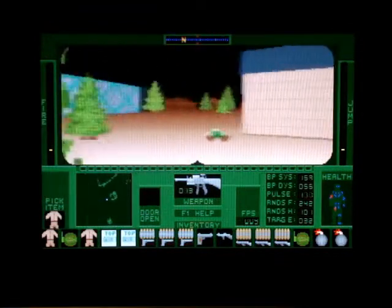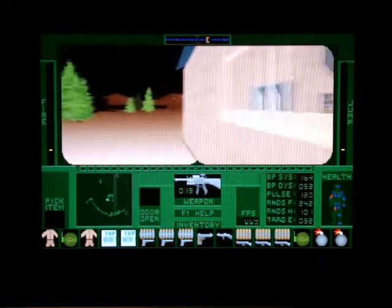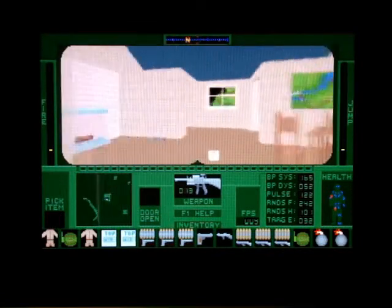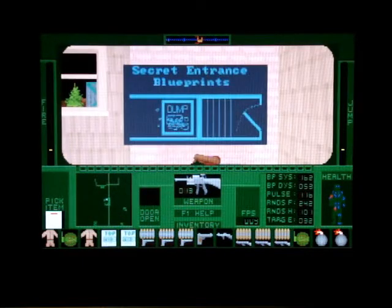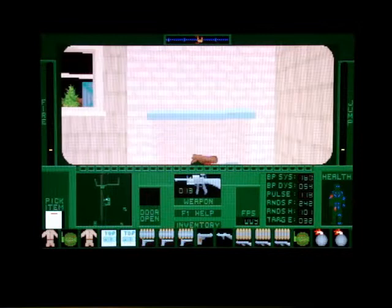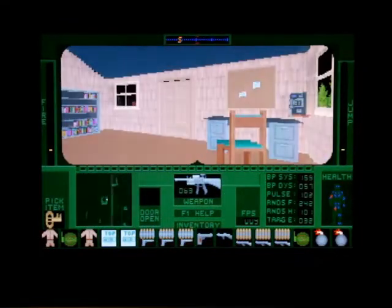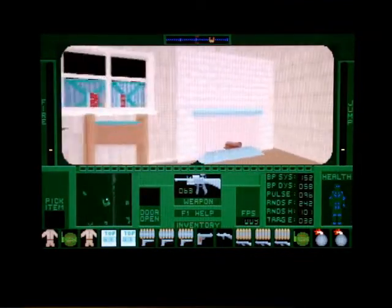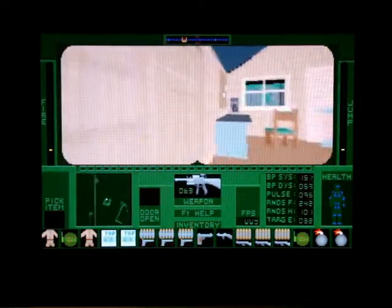Another neat thing: I got wounded again and you can see the red dots. If you get hit somewhere like a joint, you start walking funny - kind of in a circle. You'd think something is wrong with your keyboard but no, it's just like real life. Also, you can use the washroom to refill your health, similar to Blake Stone where there are stations to refill your health.